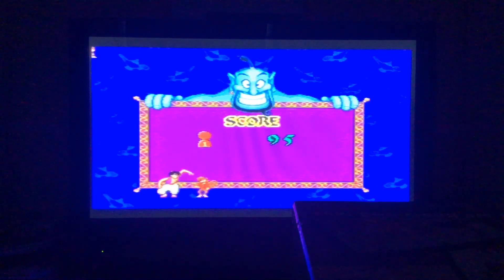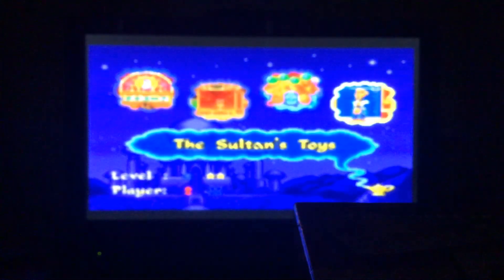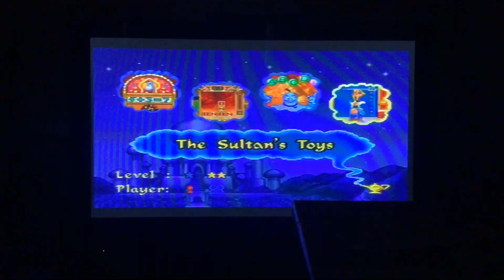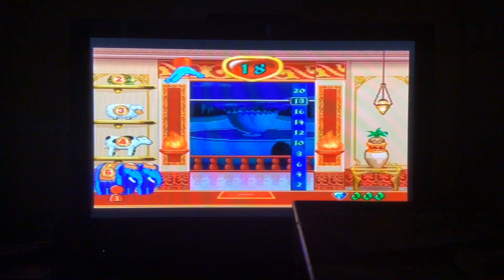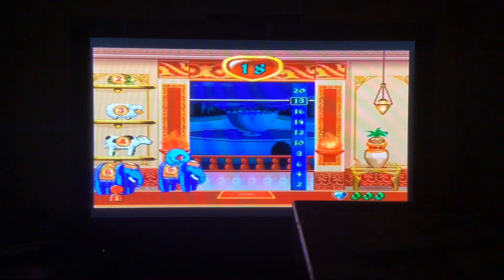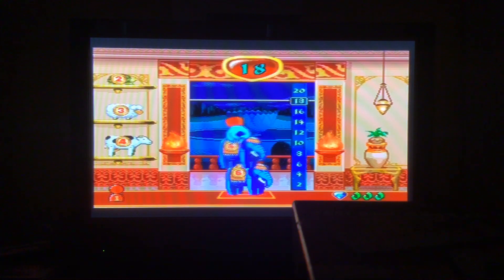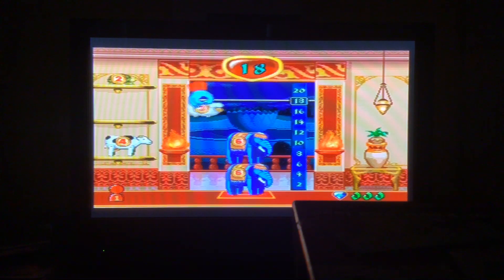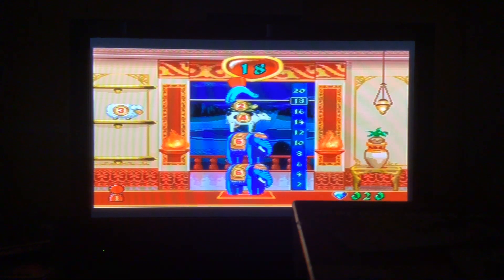We scored 95 out of 100, so that's not bad at all. Now it's time for the finals of the Sultan's Toys. It's measurement with a height range of 15 to 20. Pick up or drop a toy. 18 — the size we need to measure out. So 6 plus 6.